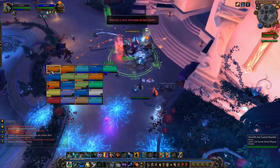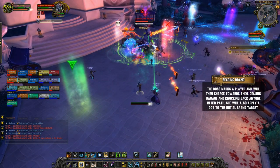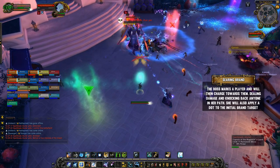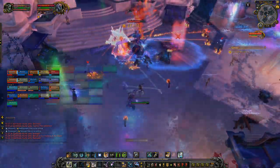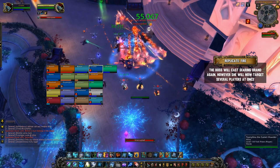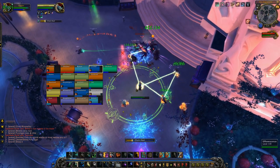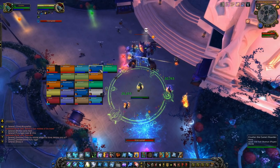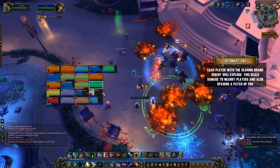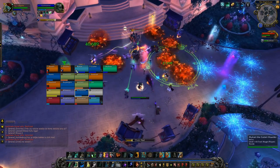Once you finish off the frost adds, the boss transitions into her fire phase. Her unique ability here is Searing Brand, which marks a single player and creates a line between them and the boss. A couple of seconds later the boss charges at them, dealing damage and knocking back anyone in her way, then applies a DoT to the initial target. When she replicates, she applies Searing Brand to several players simultaneously and does the same charge — just make sure nobody is standing between the branded players and the boss. The DoT is important for when she detonates, which deals raid damage and spawns a patch of fire underneath each branded player.